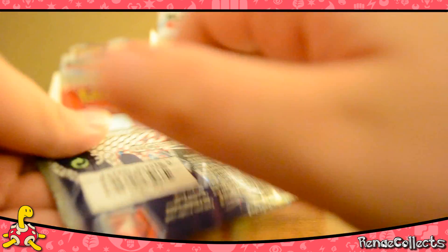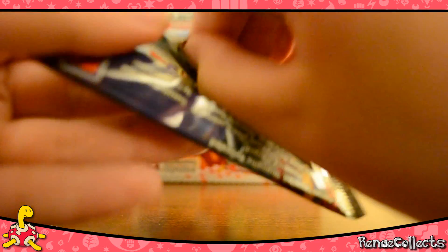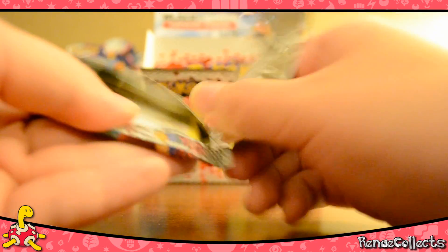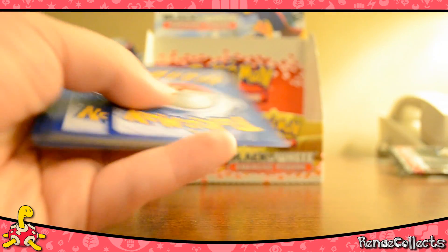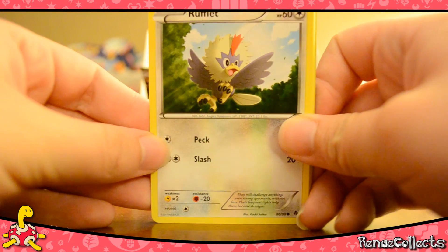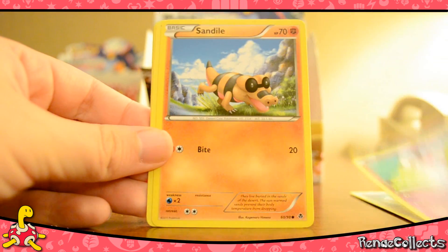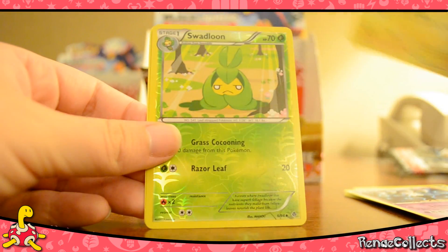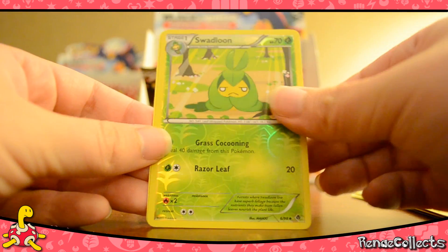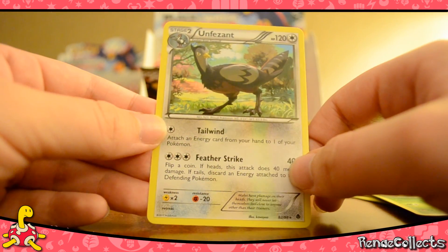Second to last pack. I only need one more holo out of this box to have all the holos. We got Rufflet, Petilil, Minccino, Gothita, Sandile, Grapeball, Gotharita, Galvantula, Reverse Swadloon — I think I got a hundred of those — and Unfezant rare, the female one, which is interesting.